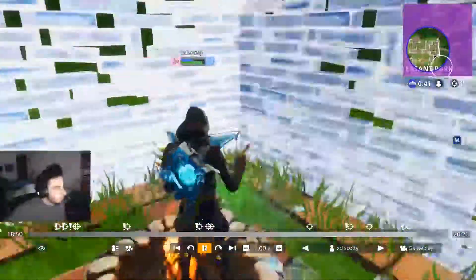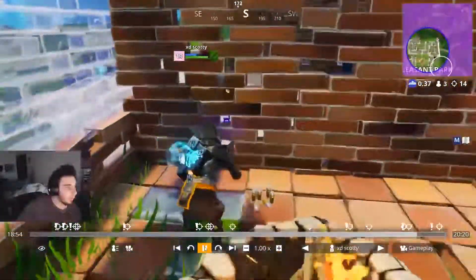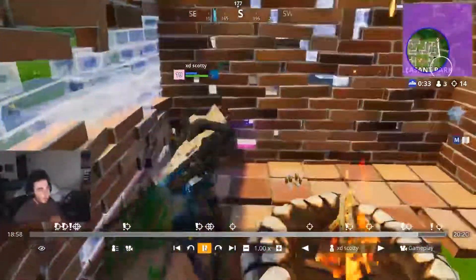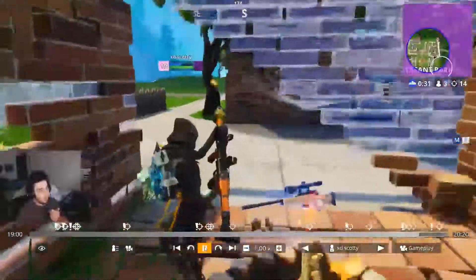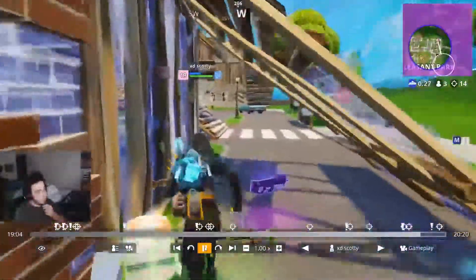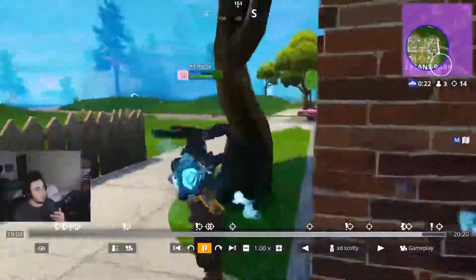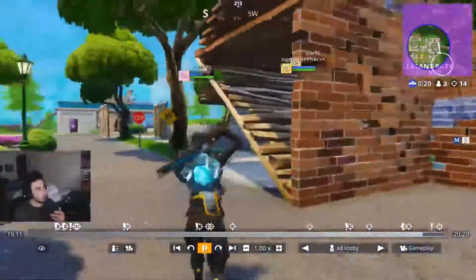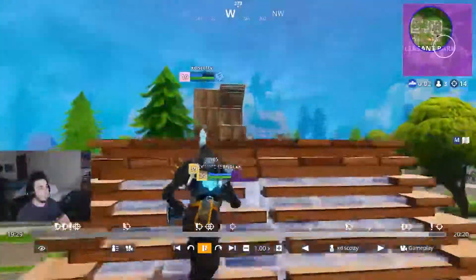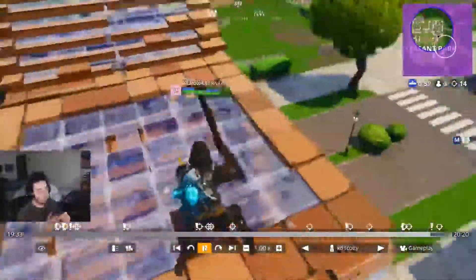It's a 1v2 now. I take my time, use my campfire to heal up and get to as much health as I can before this fight. I also have to move for the storm. I switch out my sniper for the RPG because it's the final two people and we're probably going to be build-fighting, so I take the RPG instead of the bolt-action. This guy starts building up — I contest him and win that little exchange, then place another trap.